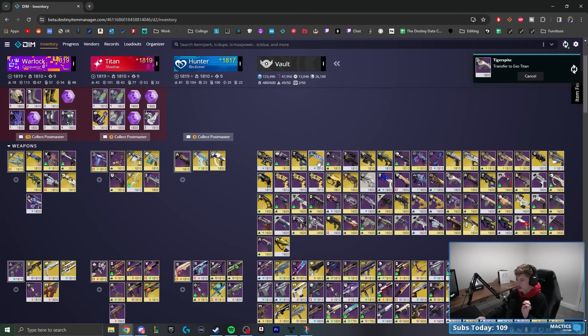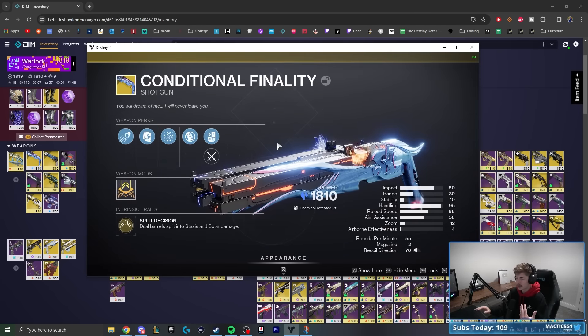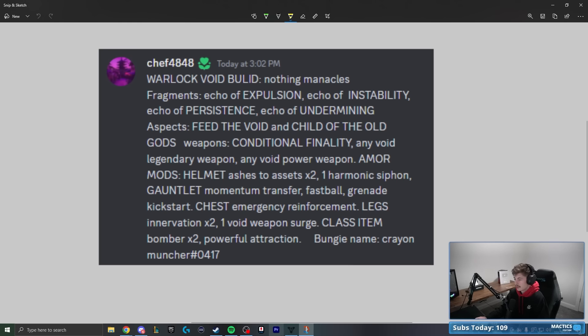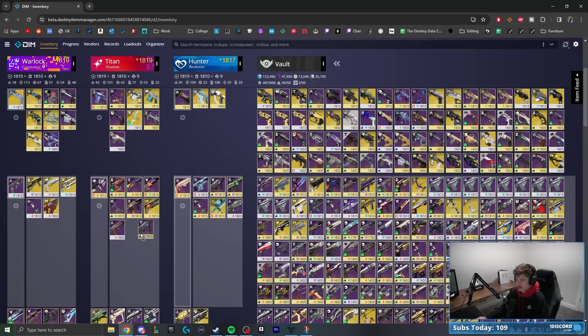For weapons, they're recommending Conditional Finality, which I haven't gotten to use in a build yet — very cool. I'm wondering what alternatives will work for players who don't raid often or have bad RNG. I'll make a recommendation later in the video. Also, later in the video I want to give away a Draconis Tetra-Chroma emblem, so stick around to hear about that and my alternate exotic recommendation.